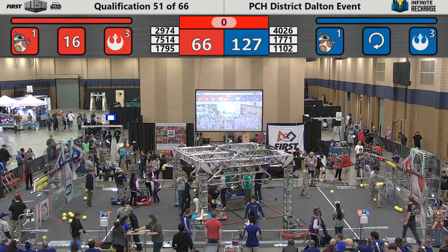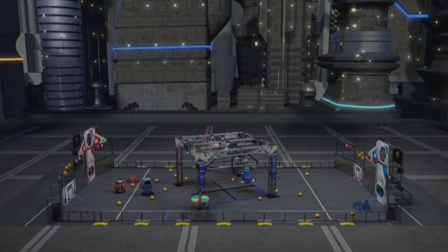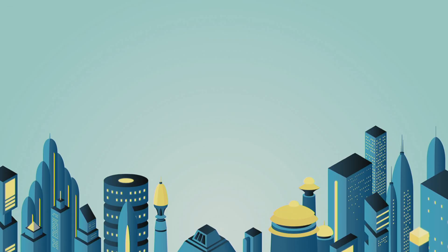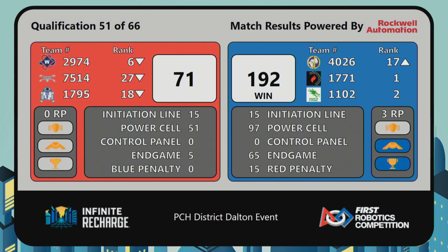Here are the scores for Match 51. Blue Alliance takes the match 192-71, receiving 15 penalty points from the Red Alliance for a G10 right-of-way violation. The Blue Alliance also gains an additional ranking point for an operational shield generator.